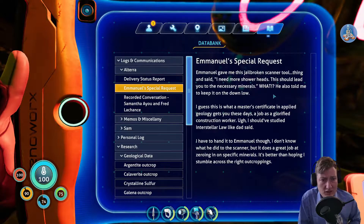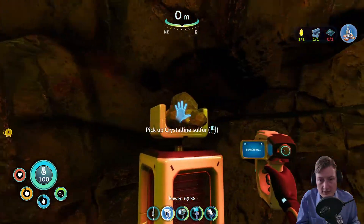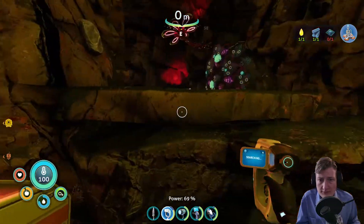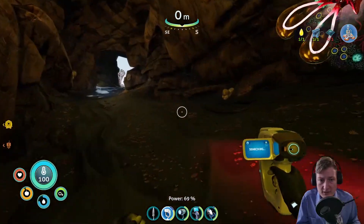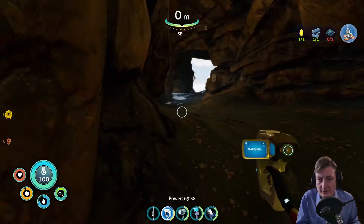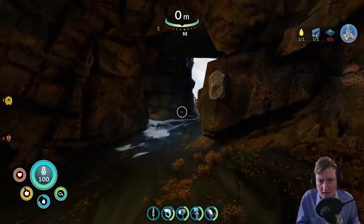Emmanuel's special request gave me this jailbroken scanner tool thing and said, 'I need more shower hats, this should lead you to the necessary minerals. He also told me to keep it on the down low.' That's just lore about this mineral detector fragment that we already had. So we got crystalline sulfur now — that was endgame, only in the lava place.